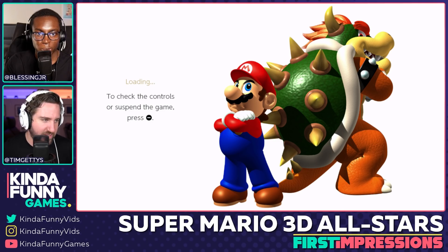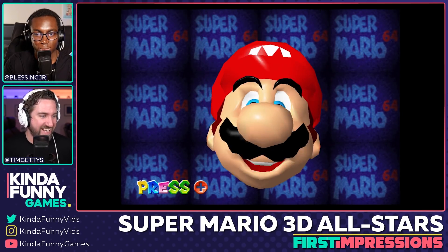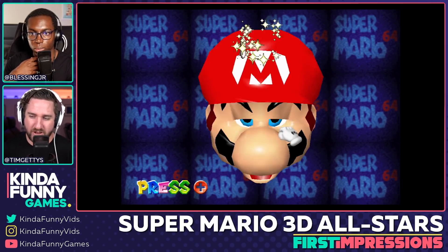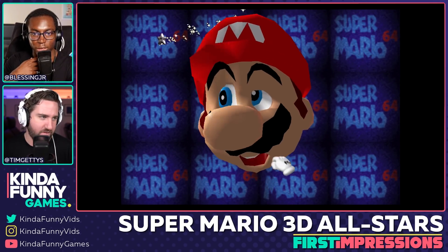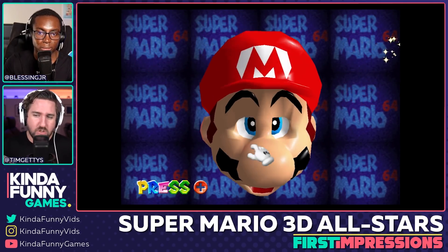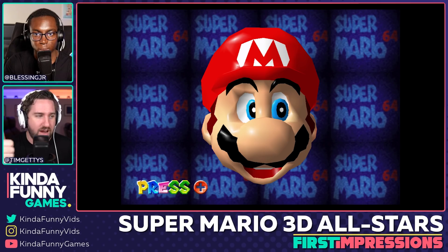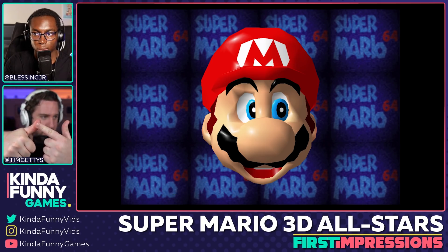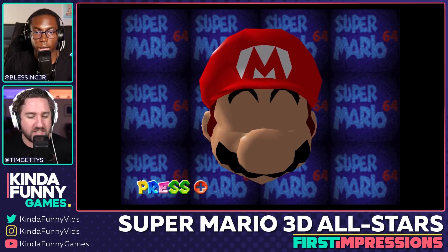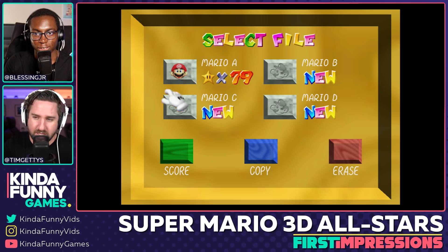Getting into Mario 64 there are loading screens using the key art from the games, which hurts because this game could have looked like that — as proven by the PC port. Then there's the iconic title screen where you can pull Mario's face any which way. They updated the UI: it says 'Press +' instead of 'Press Start.' And 64 had such a blur to it — everything looked like vaseline was smushed on it.